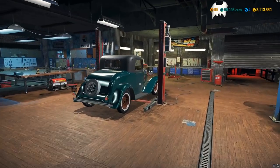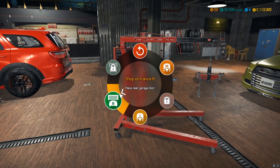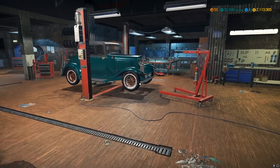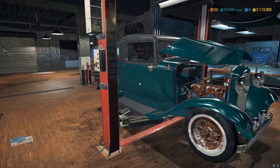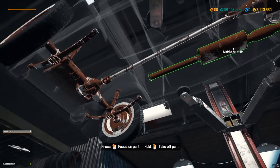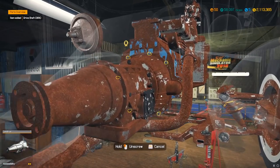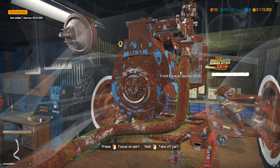Next thing we're going to pull the engine out and rebuild this inline six — or it could be a V6 or V8. Originally I think a bunch of them were flathead V8s. Let's pop the hood and see what transmission this thing's rocking. It's rear wheel drive — that's assumed. I wonder if these were all rear wheel drive when they first came out. This isn't the same motor it should have but it's the closest the game has.